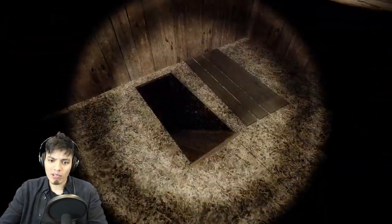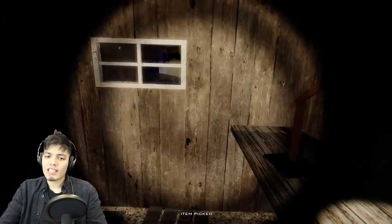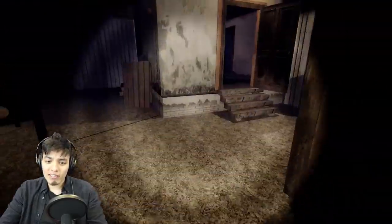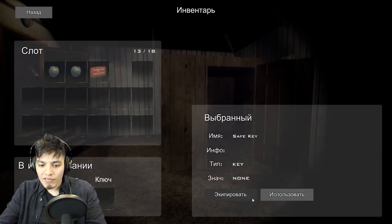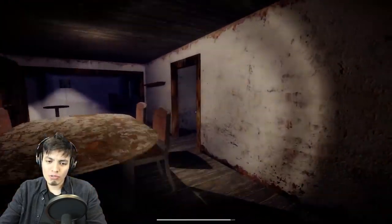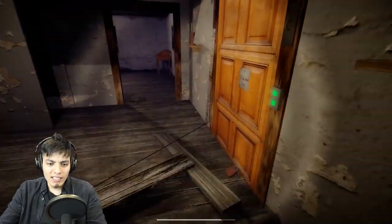We can't crouch yet so we can't go in the tunnels. Wait - is that a key? You can barely even see it because of the light. Maybe next update they'll add crouching so we can actually use the tunnels. We got this key - what is it for? The safe.